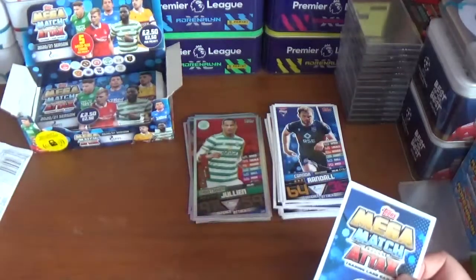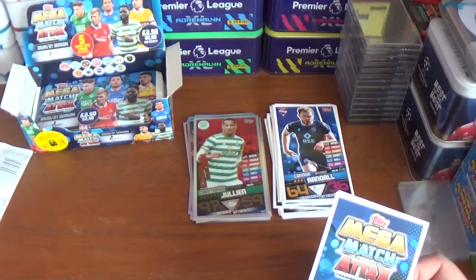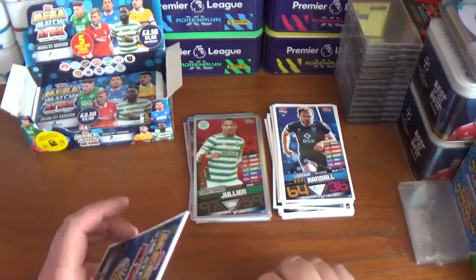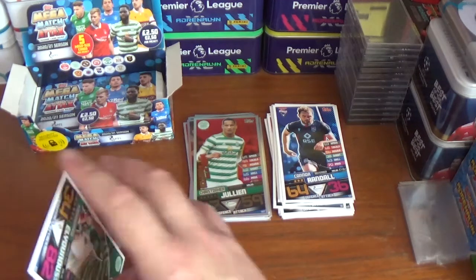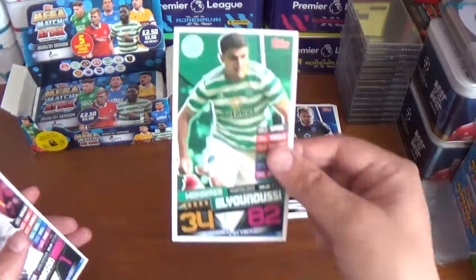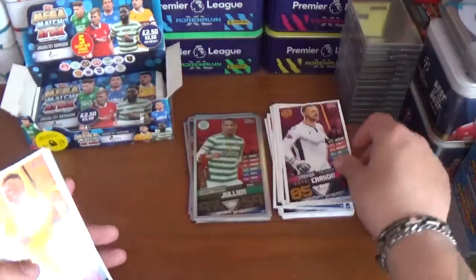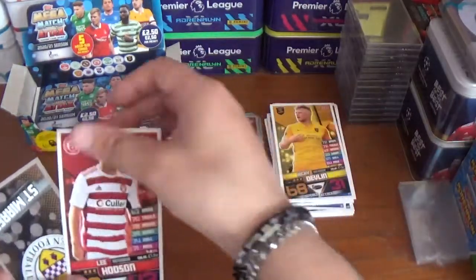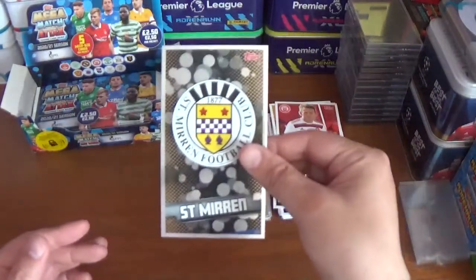The only problem with the mega size cards is storage — no binders for these, same as the Best of the Best from Tops. But I'm going to use photo albums when I get round to getting some, so that seems to be the only way forward. Pack ten: Mohamed El-Ghazi of Celtic, Trevor Carson the goalkeeper from Motherwell, Nicky Devlin of Livingston, Leigh Hodson of Hamilton Academicals, and the one shiny is the St Mirren logo.